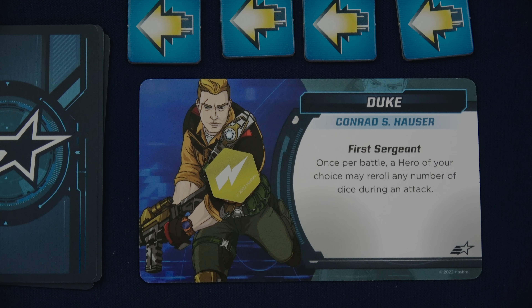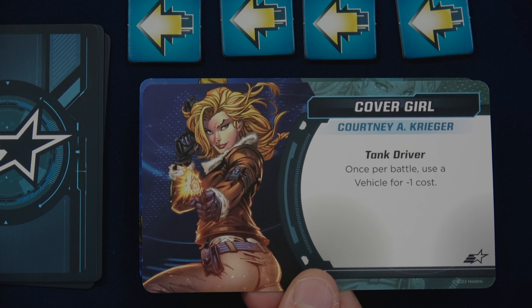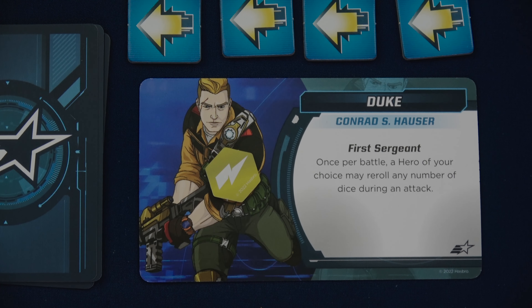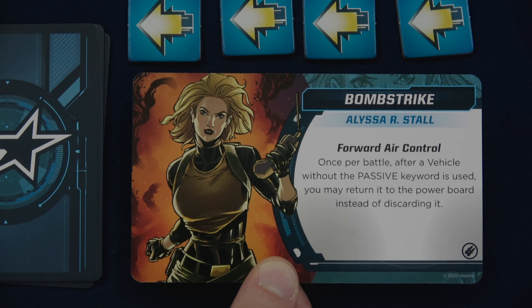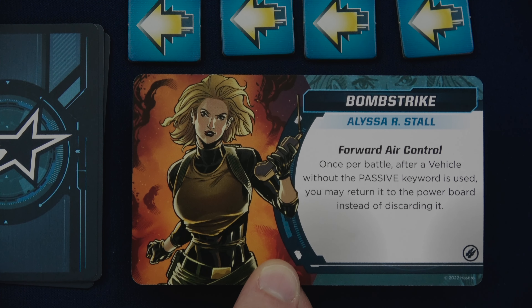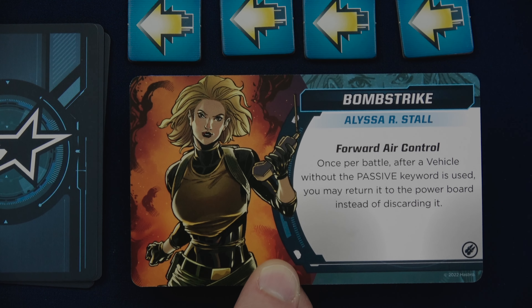Each Joe has a unique ability. Duke's ability is First Sergeant: once per battle, a hero of your choice may reroll any number of dice during an attack. He is super helpful assisting other people. Cover Girl's ability is Tank Driver: once per battle, use a vehicle for minus one cost. That minus one cost has come into play many times. And then Bomb Strike - this is Forward Air Control: once per battle, after a vehicle without the passive keyword is used, you may return it to the power board instead of discarding it. So potentially we can use it more than once.